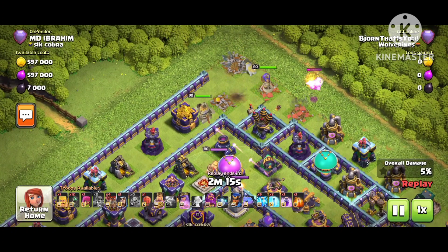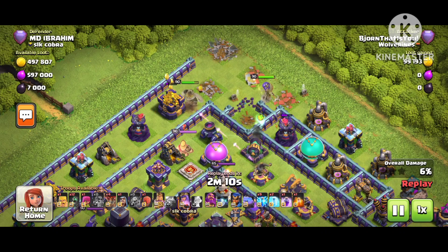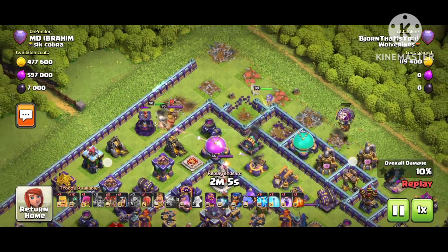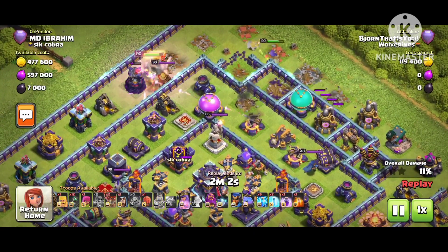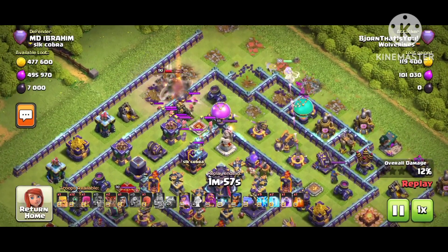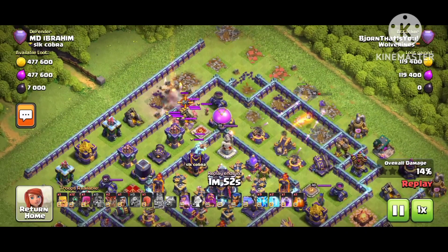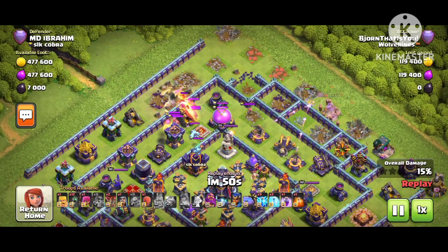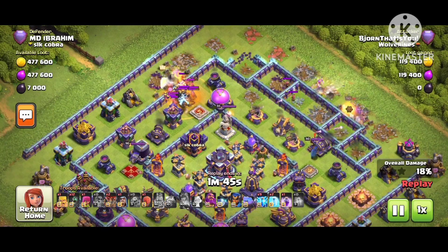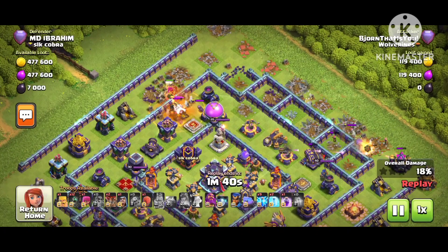He just dropped the heroes and is about to take down the air defenses. There's also an X-bow which is a little bit annoying for the king. He doesn't have a Hog Rider — most attackers use one with this strategy to take down heroes. King versus king right now. You can see the queen is going on the other side, and there are two X-bows working really good. There's a super minion with an archer in the CC — that's what I always use, I feel comfortable with it. He uses the queen ability, so let's see what side he picks.